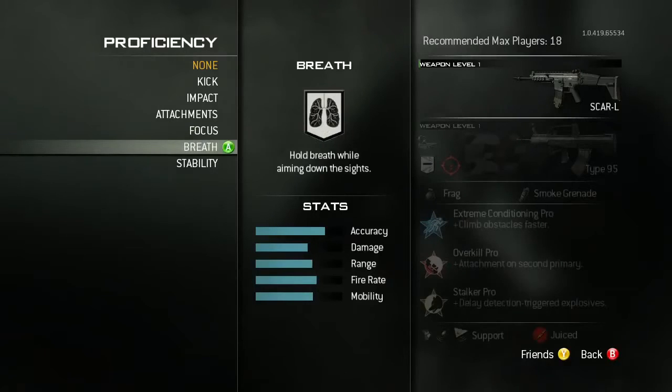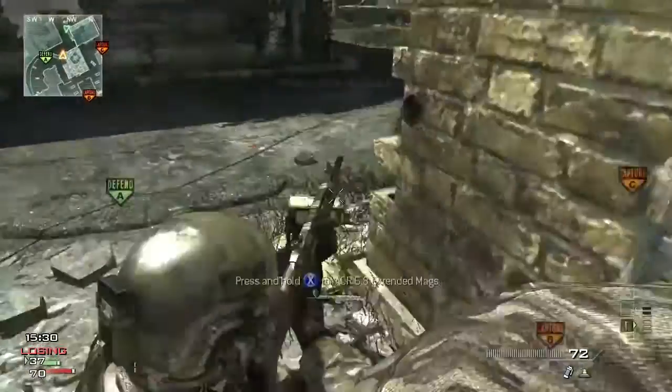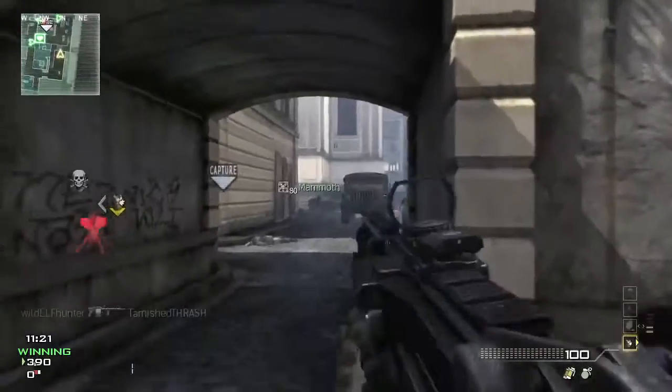For instance, the assault class has an ability to hold breath similar to the sniper class. The SMG class has the ability to melee faster. The LMG class has the ability to run faster. If you want less sway, you can earn it. If you want two attachments, you can earn it. If you want less kick, go earn it.